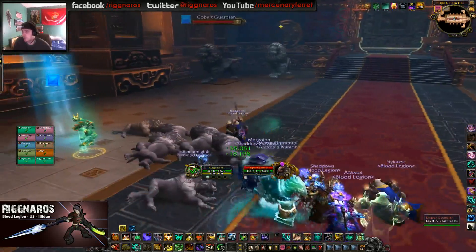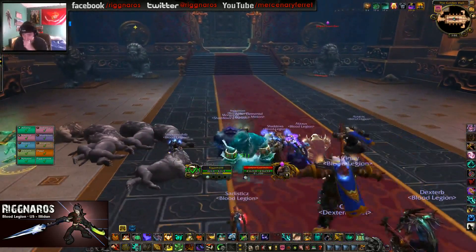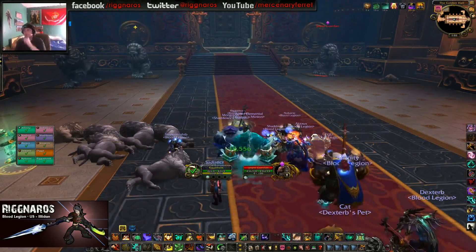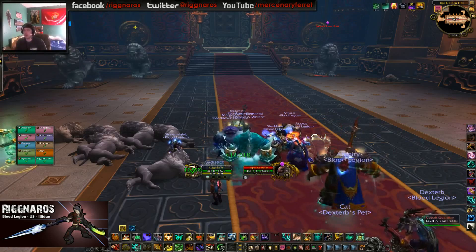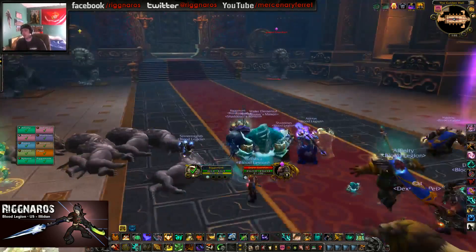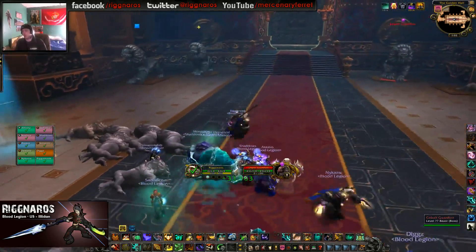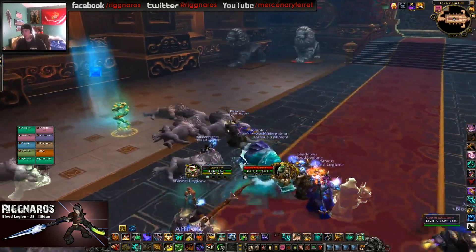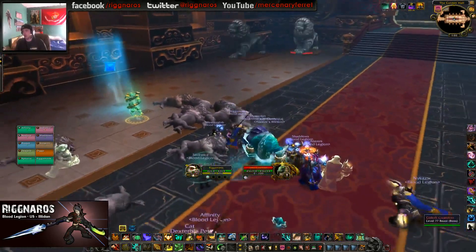I'm cleaving everything. So basically how this is going to work for the people that are new: all of these have energy bars that fill up independently of each other. They have to be near another one for the energy bar to go up. So like when we pull, Cobalt and Jade will be next to each other and their energy bars will be going up.